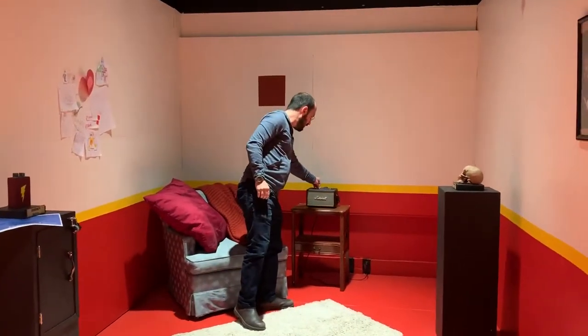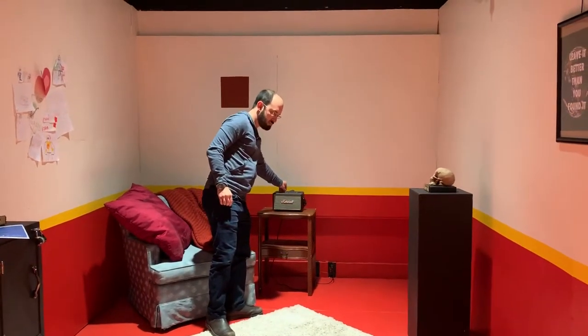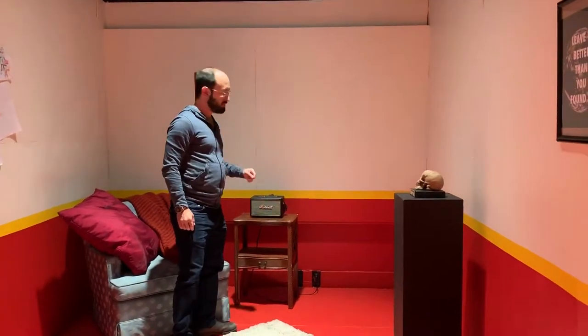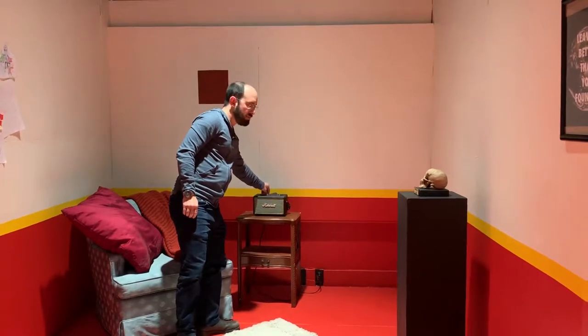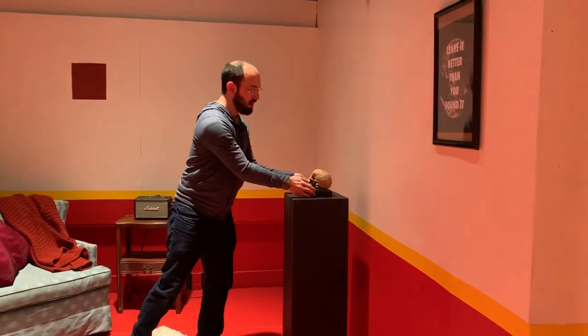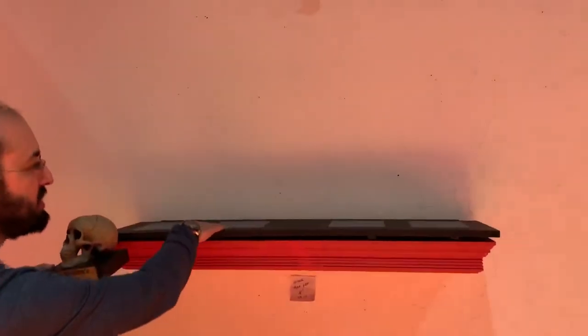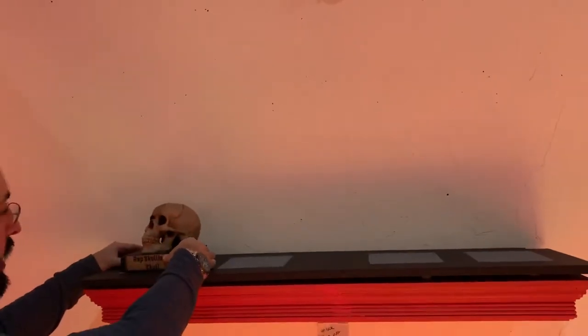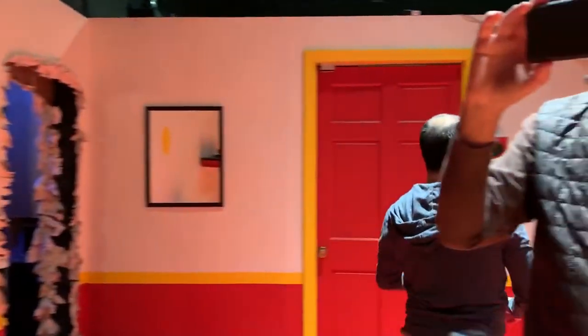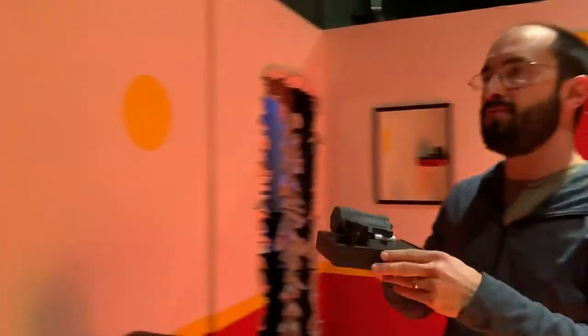There's a looping radio playing. It goes through and tells the players — if you're listening closely — the order that the trophies should go on to this table, on top of this shelf. There is a square outline for where they should go, and you know the order based on the audio cue that's playing on loop.